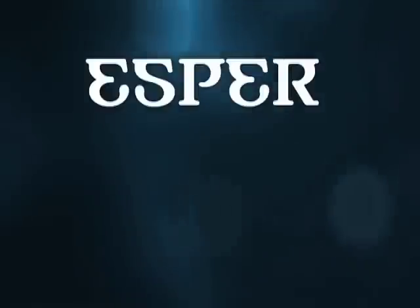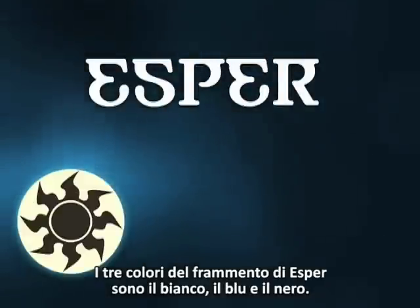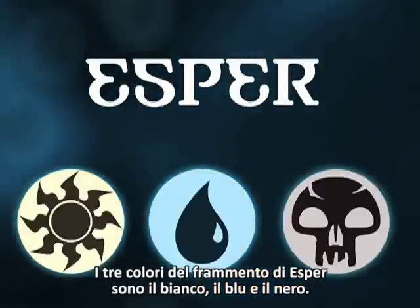Hi, I'm Ken. In this Shards of Alara video, we'll be touring the Shard of Esper. The three colors in the Esper Shard are white, blue, and black.